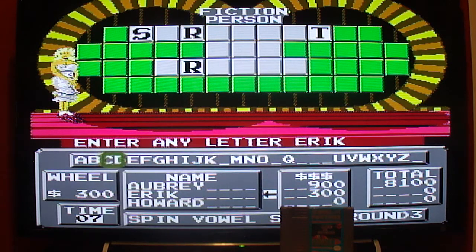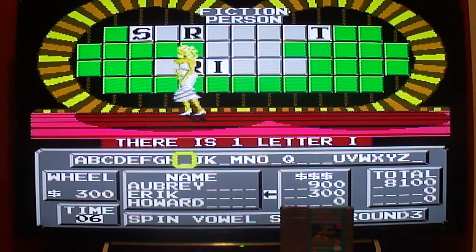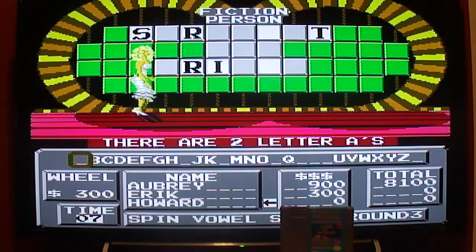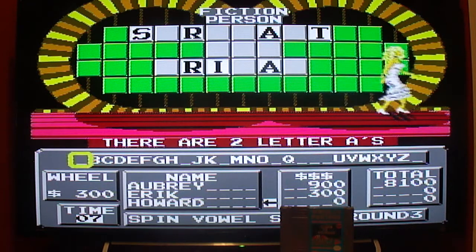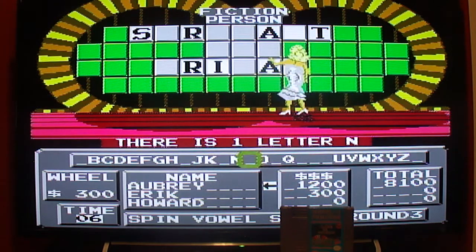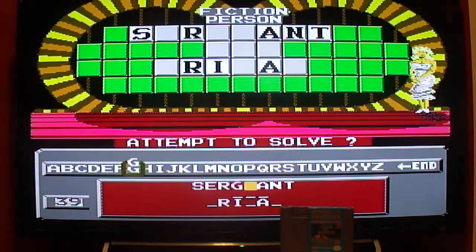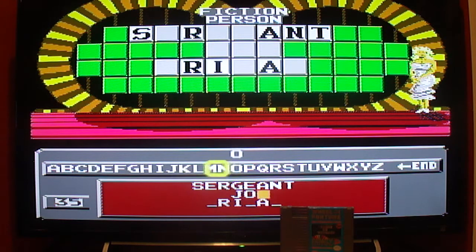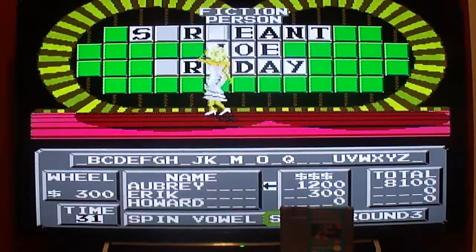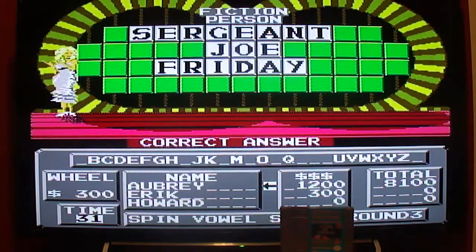I misspelled Sergeant, oh well. One I — no money for the vowel, but you do get the time. Fictional person is the category. I misspelled Sergeant. Howard — there's two A's, you don't get any money for them but you do get the time. $900 is what I'll get — Sergeant Joe Friday. That's the correct answer. So I won $9,300. Let's play the bonus round.